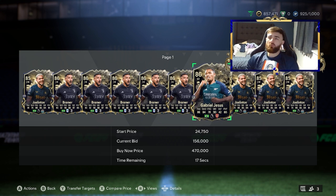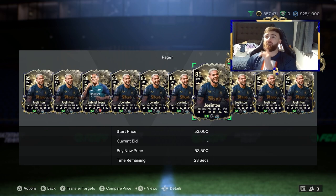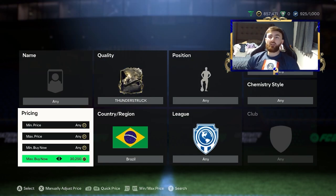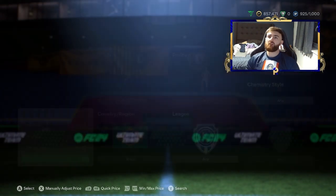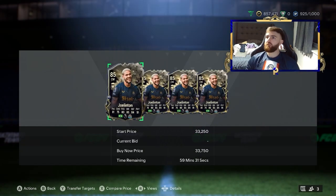Gabriel Jesus being under 200k is insane — I'm probably going to pick that up for my squad because that card is going to be beautiful. We've got 40k for Gabriel Jesus, and around 30k-ish for Thunderstruck Joe Linton and Bremer. It's a nice little filter that brings them both in, with 30k really on the low end of things.